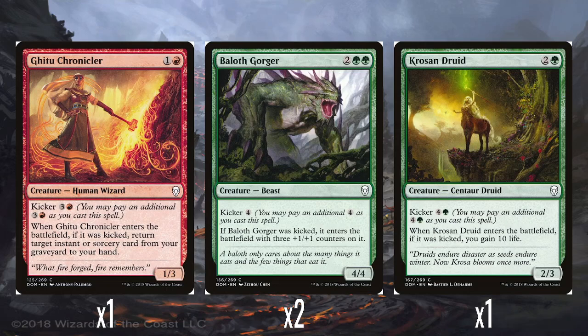Only having the 1 copy kind of hurts, because there are some okay instants and sorceries in the deck to use. Two Baloth Gorger — 2 and double green for a 4/4, which is perfectly fine. 4 mana just for a 4/4 is absolutely fine even if you don't kick it. But it's got a kicker for 4 generic — if kicked, it comes in with 3 +1/+1 counters. So it's either 4 mana for a 4/4, or 8 mana for a 7/7. Both options are fine.